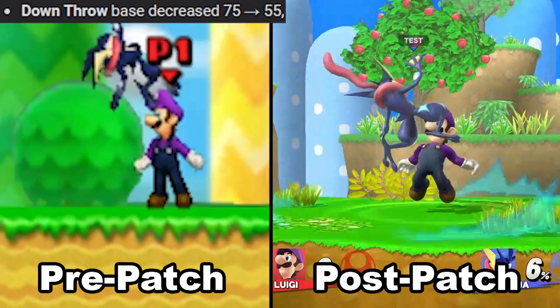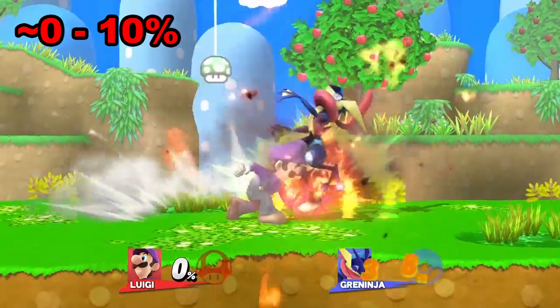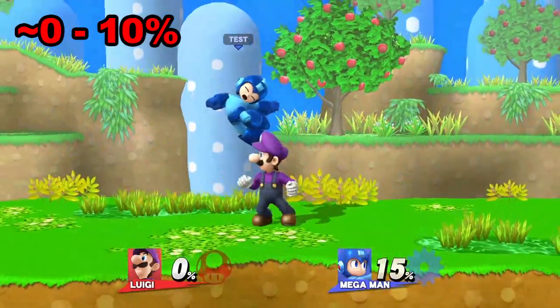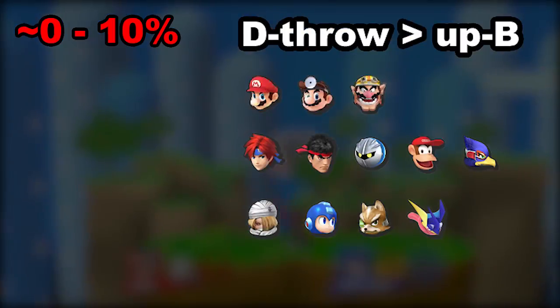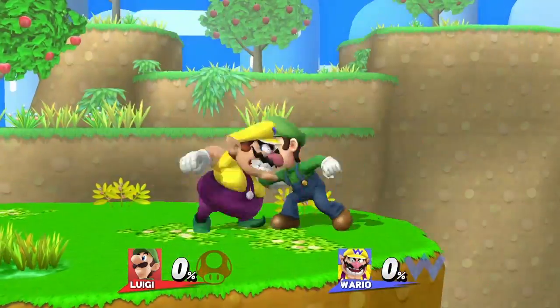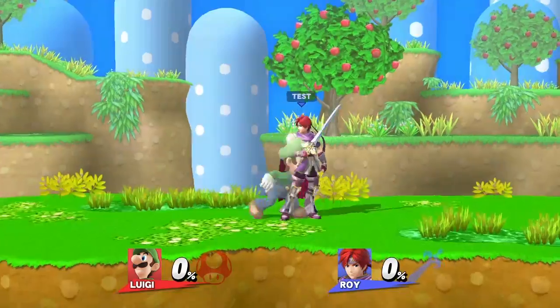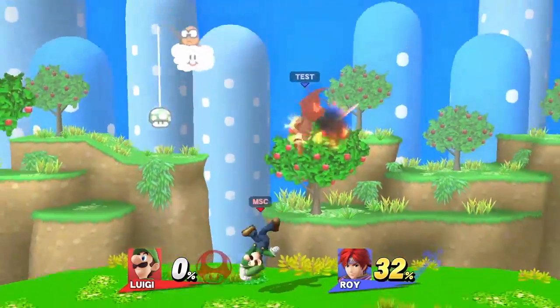First of all, the base knockback for down throw has been decreased quite a lot as you can see. So what this allows us to do is down throw to up B from about 0 to 10%. Here are all the characters that this works on. Against a few of them like Mario and Wario, you have to wait a split second after the down throw before hitting up B. If you can't retreat to the ledge or under a platform, you may eat a small punish.